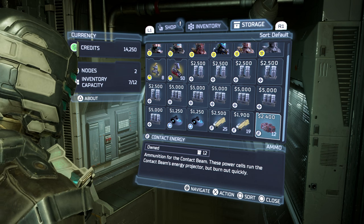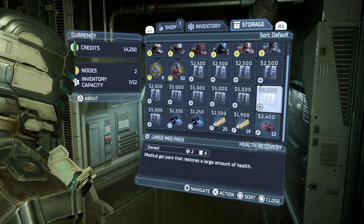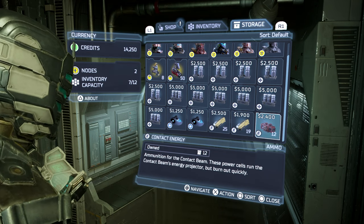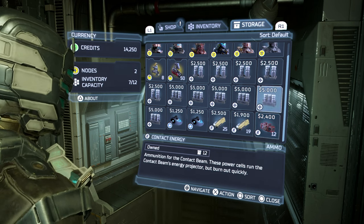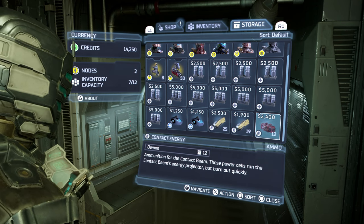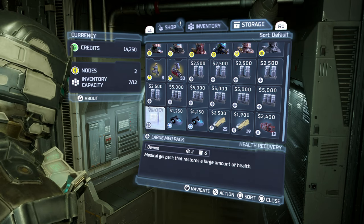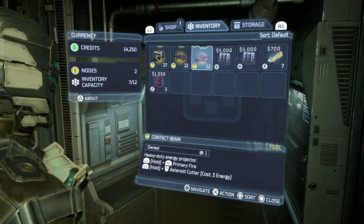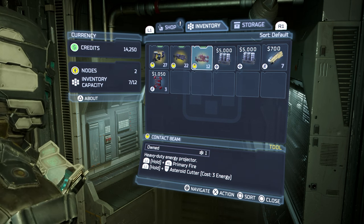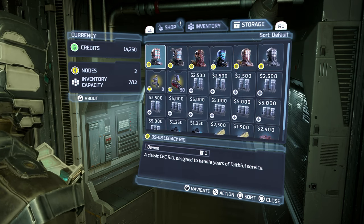Do not upgrade your suit, do not buy the suit — there's no reason you should have to buy anything in this shop outside of specific upgrades like the flamethrower upgrades to unlock part of the node tree. There's no way around that, but you shouldn't be buying ammo or supplies or anything like that. The game is way too generous for you to be doing that. I hope this helps — try out this strategy, it's really helpful. I'll catch y'all later. Peace.